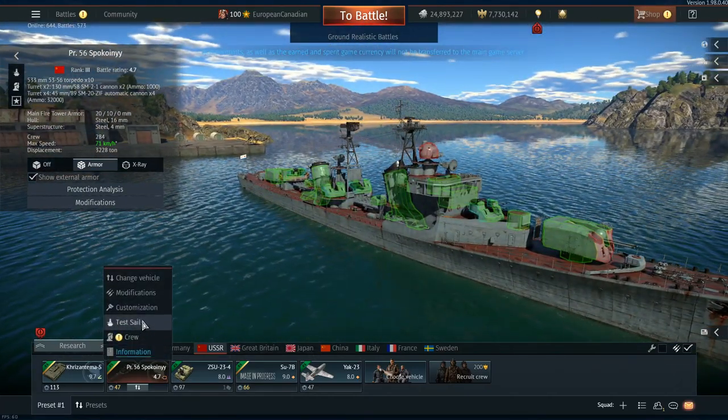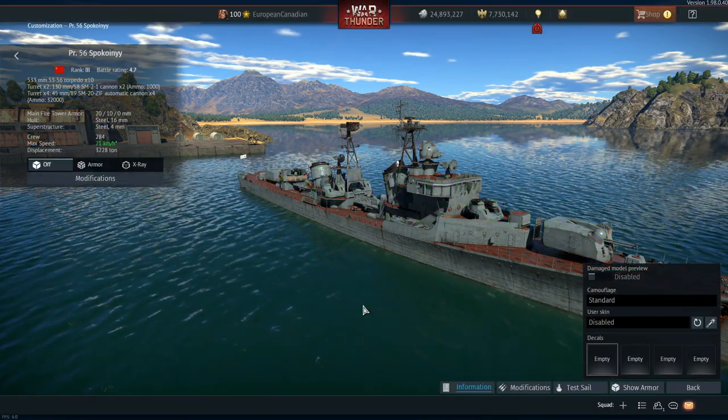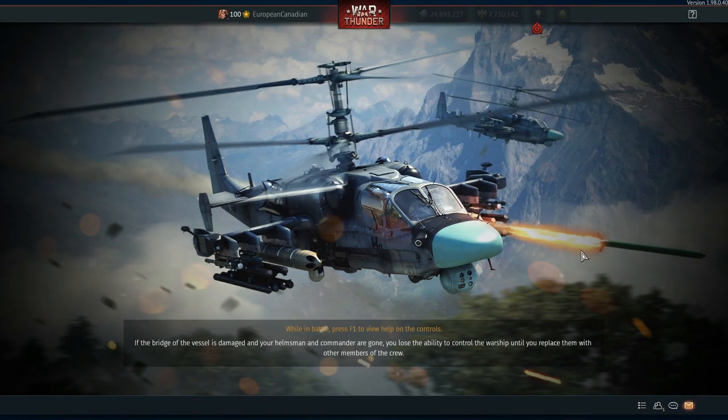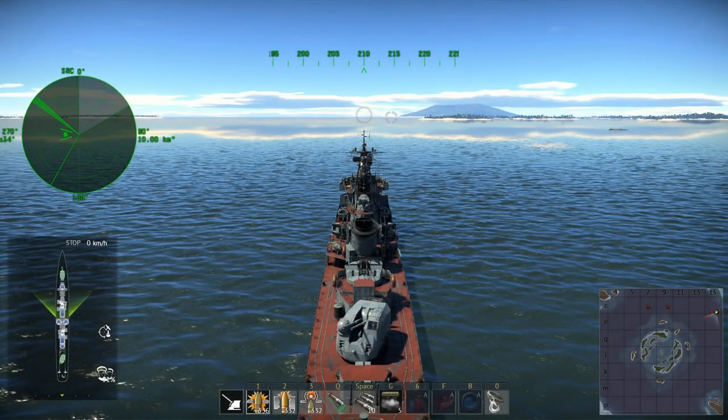It does have a good speed though — 70km/h is very nice for it. Let's get into the test cell just so I can show you how the guns go and also the torpedoes, because I think those are the two main parts of the Spokojnyi.